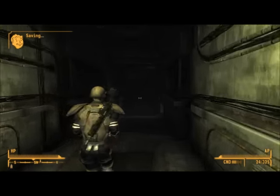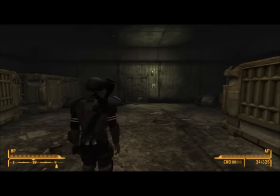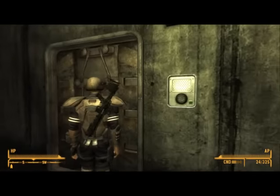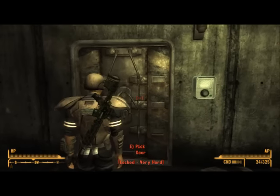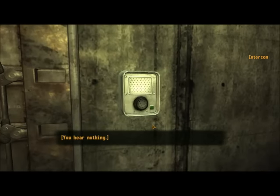So you head into that and head down to the lower level. Bear in mind if you're dressed as an NCR member, you're not going to get on very well in here — they're going to hate you straight away because they don't get on with the NCR. And you'll find the door is locked very hard, so you're going to need a high lockpick skill to get through that.